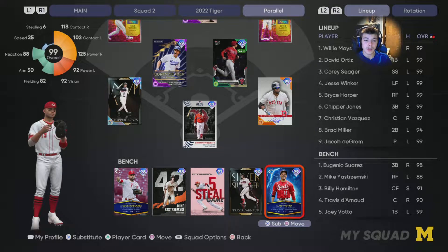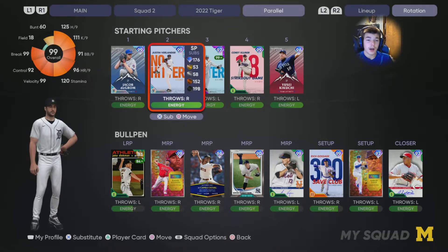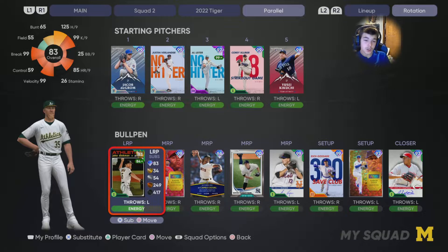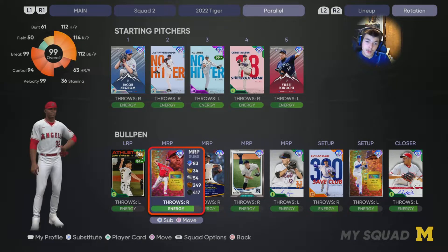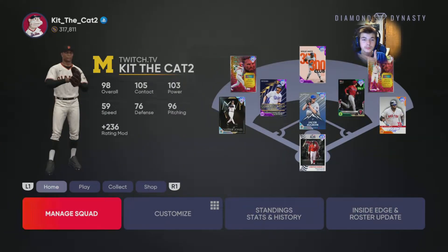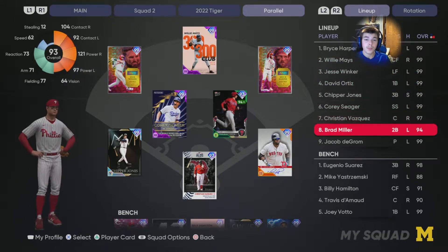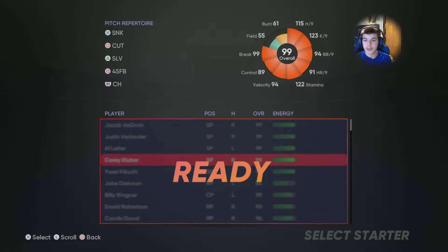Then Billy Hamilton for speed, Darno as catcher, and Vado backup catcher and first baseman. deGrom, Verlander, Loup, Kluber in the rotation. Jake Diekman, Wagner, Loup, and Chapman for lefties. Iglesias, Robertson, Gossage for righties. Let's get into this game — we'll go ranked seasons. Make sure you hit the like button and subscribe for more content. Batting order is Harper, Mays, Winker, Ortiz, Jones, Seager, Vasquez, and Brad Miller. We're gonna pitch Kluber — I think he's our best option.